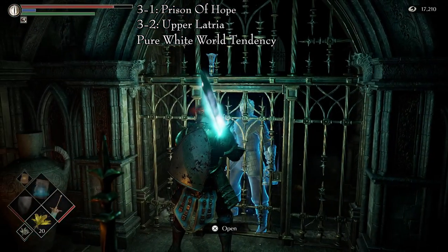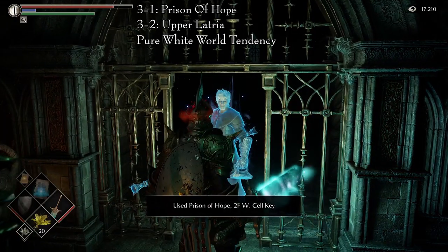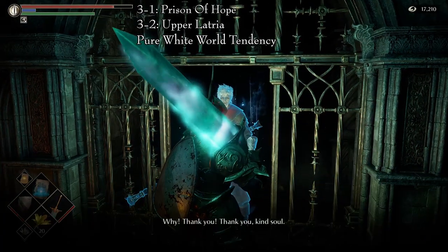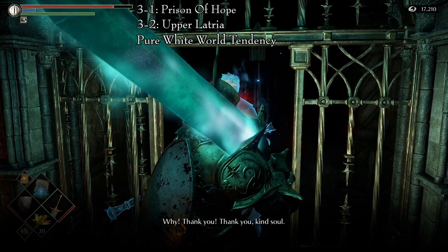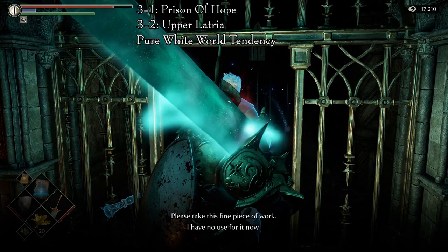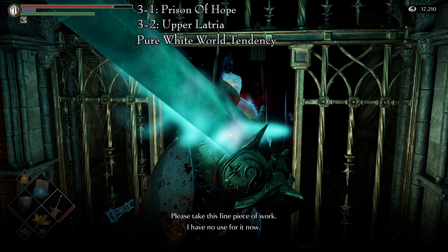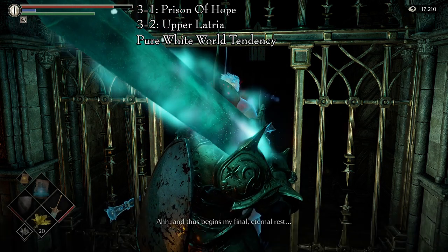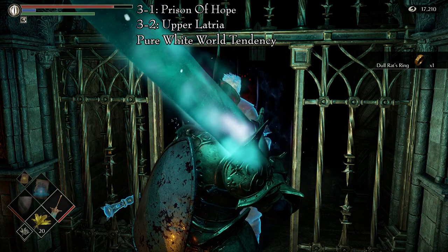With this key, return to Area 3-1, the Prison of Hope, and head towards the 2nd Floor West. There you will find Blue Phantom Rytle locked in a cell. Odds are you have heard him scream as you progress through the level. Open his cell and speak to him. He will hand you the ring.